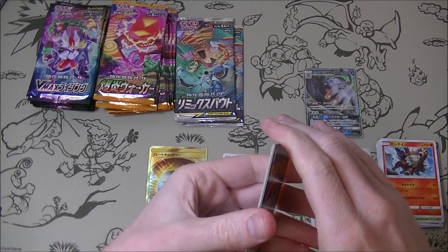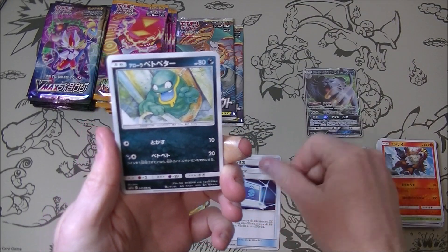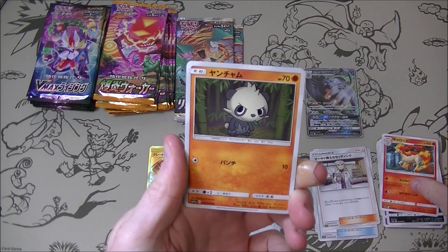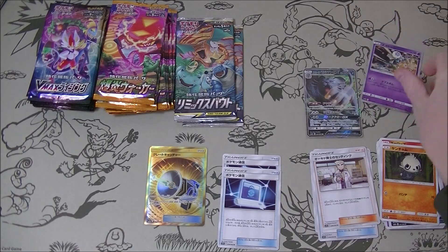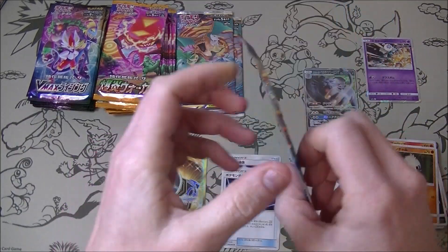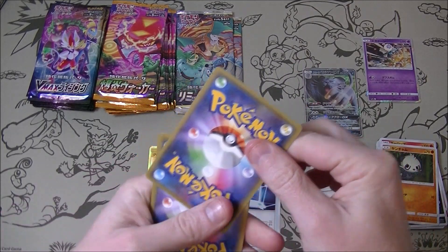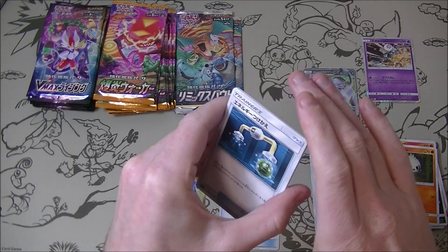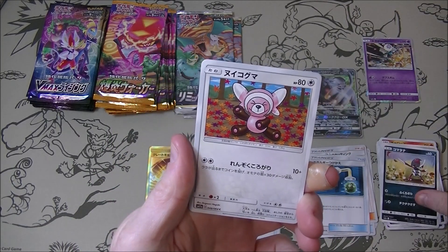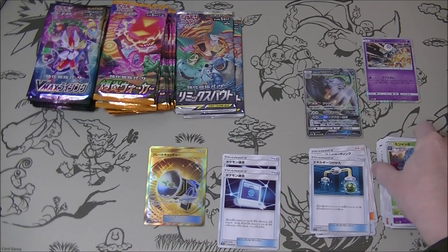Let's hope the other ones can keep up. Two Pokemon Communications - excellent, so good! And we have got our first holo. This is going extremely well, I'm very very pleased. Let's just get another Pokemon Communication. Energy Switch - that's good as well.